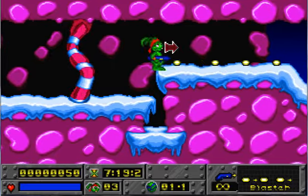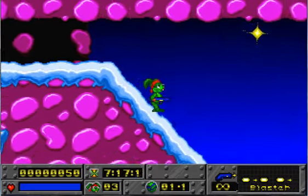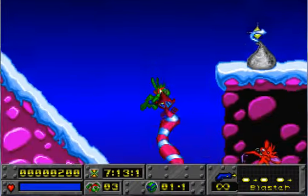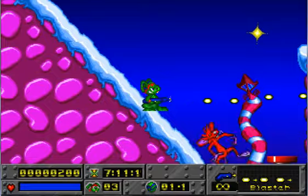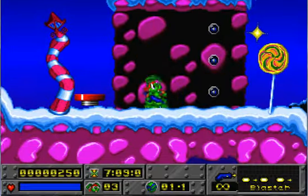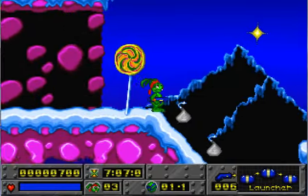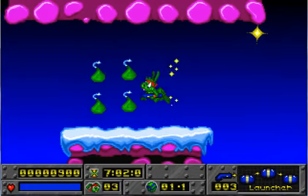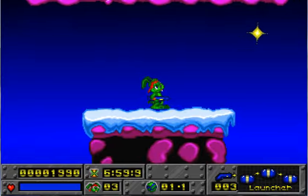Hello once again, YouTube. MajorTom2417 here with the sixth day of Christmas. Much like the fifth day of Christmas, we have a game about running very fast, collecting power-ups and such — except this time it's not a hedgehog. It's a rabbit. Jazz Jackrabbit Holiday Hare 1995.